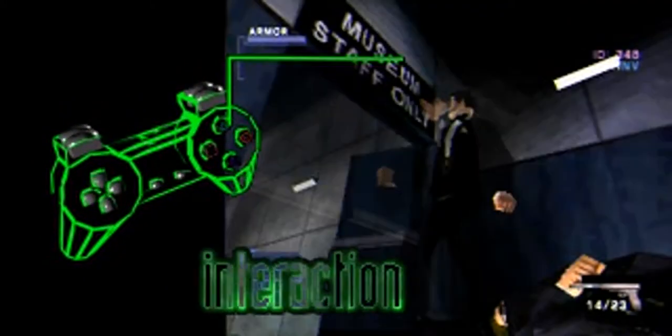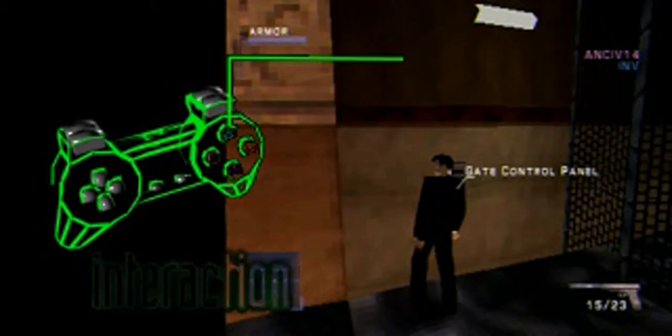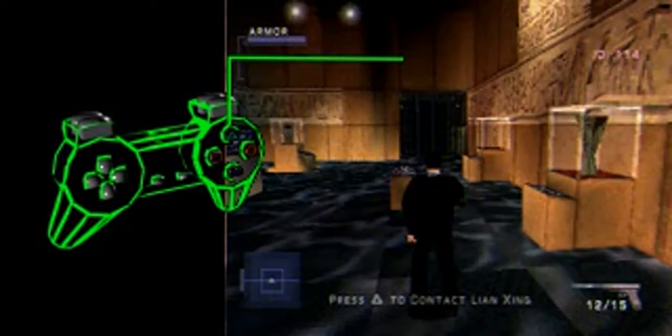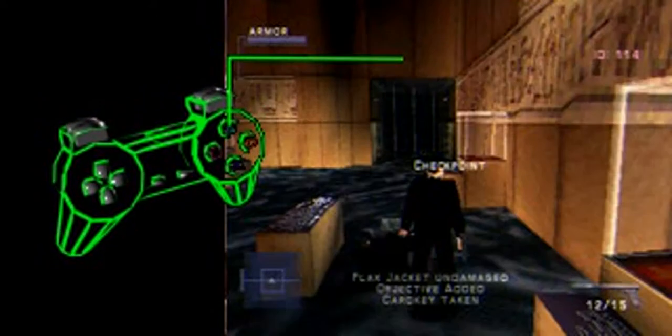Triangle is your interaction button. Use it to kick open doors, activate switches, climb over obstacles, jump up to ledges, and perform other actions. You'll also use this button to accept incoming transmissions.